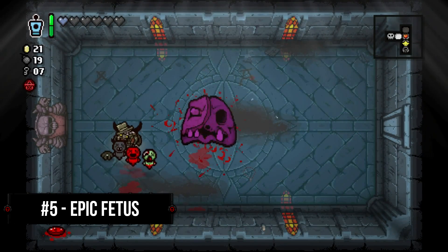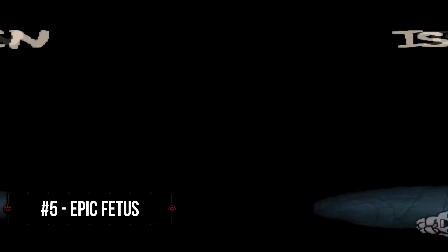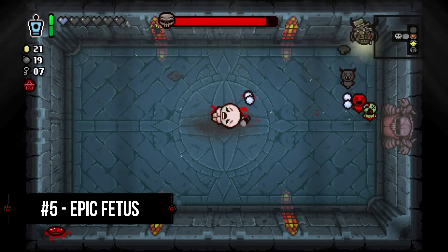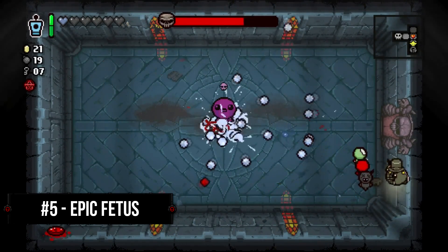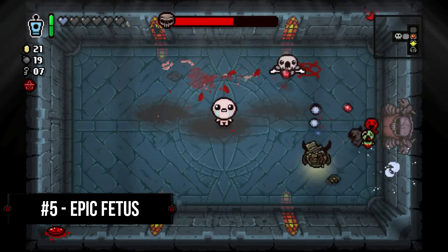As with Dr. Fetus and Ipecac though, it is worth mentioning that Isaac can damage himself if he's not careful with his shots, and Epic Fetus can end a run as quickly as it can carry a run. While not my favorite item in the game, I do feel that it would be disingenuous to rank it any lower than number 5.